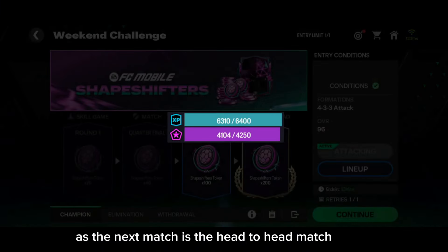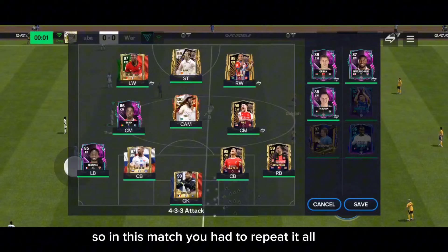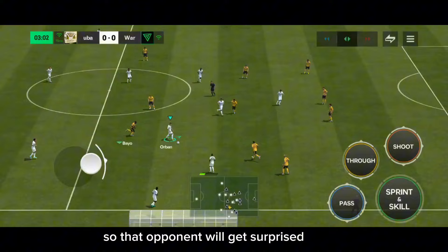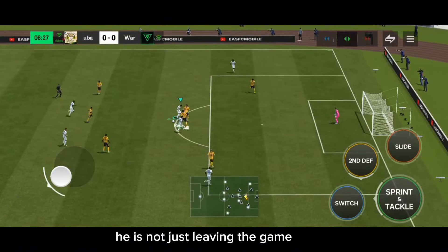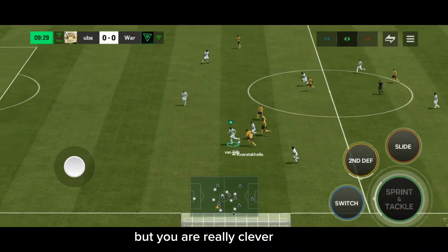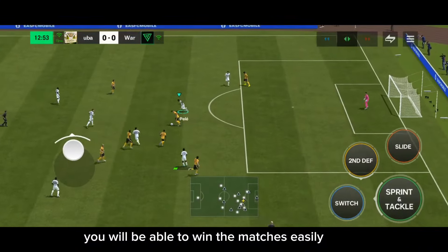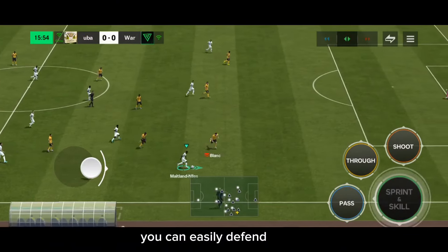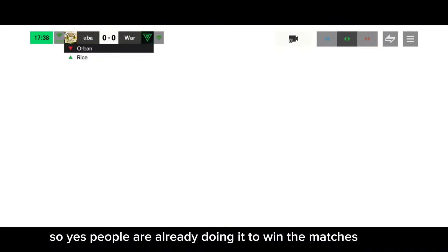After completing the PvE match, get ready for the main part — the head-to-head match against a real opponent. Repeat everything I told you: keep substitution players ready so the opponent is surprised and you can score easily. Concede as few goals as possible, because once they score they'll try to waste time and win with just one goal. With tall players you can easily attack and defend. The opponent is already using these same strategies to win.